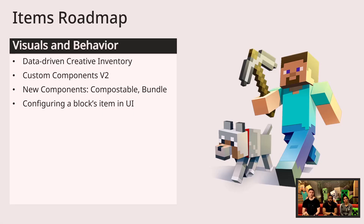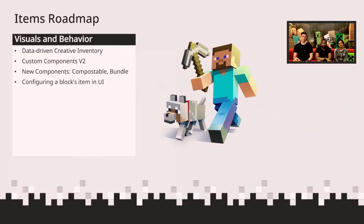New components have been released recently, like the Compostable component. Bundles is also being worked on and has a little bit more iteration to go through. The last one is Configuring a Block's Item in the UI — specifically if you want to make your own Dirt block but want it to look different in the player's HUD. You can do that now with some of the new components called Item Visual. A lot of the things we're currently working on with items are less highly prioritized compared to blocks and entities.